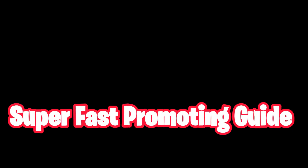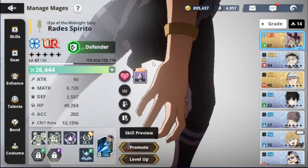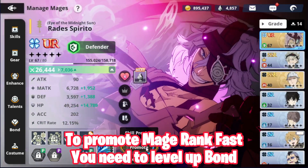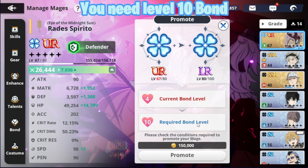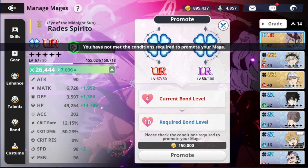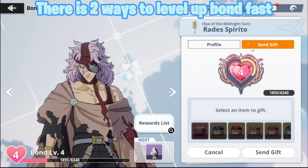Super Fast Promoting Guide. To promote mage rank fast, you need to level up bond. You need level 10 bond. There are two ways to level up bond fast.